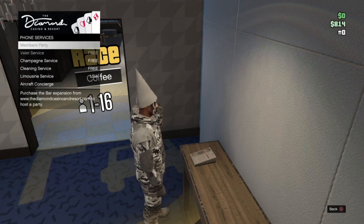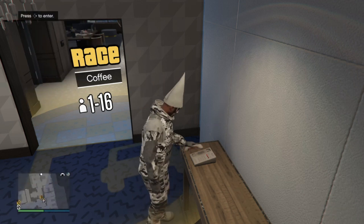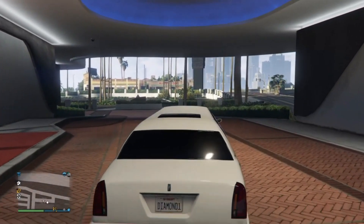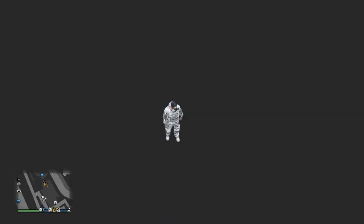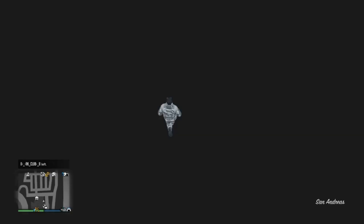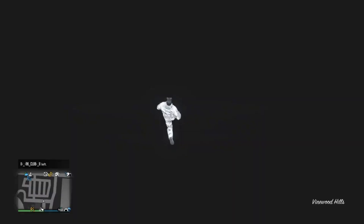Call your phone and call for the limousine taxi service. Once your character puts his phone down, count to four and then press right on the d-pad. You should be on a black screen, then end up in a limo with your map. Go on your phone and open Snapmatic — you should be glitching out and onto the map. Run to where the water is.